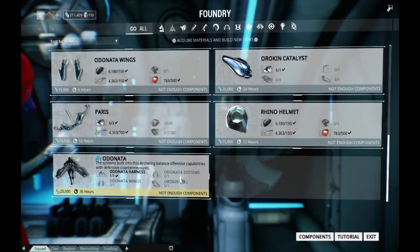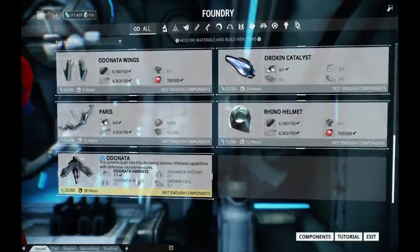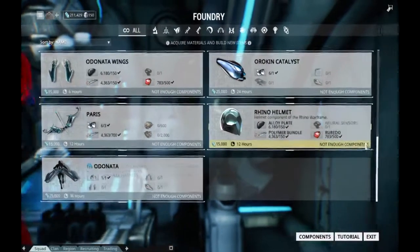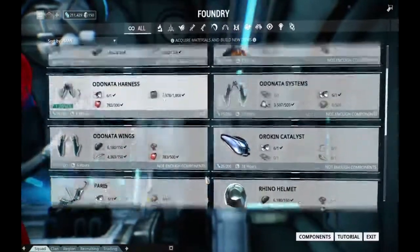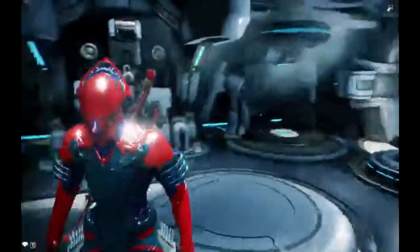You'll need to do about five more after this. It takes a while but it's worth it because you get Archwing parts needed to craft the Odonata — the harness, systems, and wings. You'll also need Aura Cells, which can be found at Saturn, on Sargas Ruk I think. Once you've done that, you can complete the rest of the quest and then you've got an Odonata!